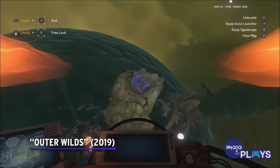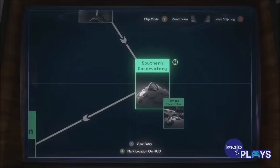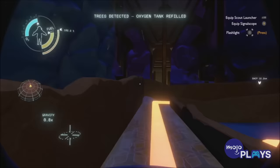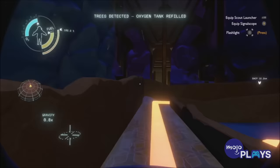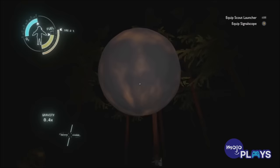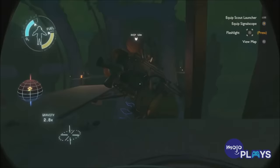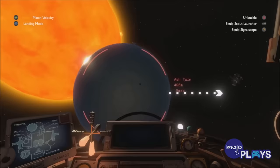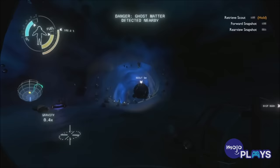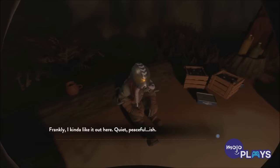Outer Wilds. Mobius Digital's space exploration indie darling may not seem very Zelda at first glance, but it should be right up the alley for fans of Majora's Mask. It places players inside a time loop, with the only way out to explore and learn as much as they can before it resets every 22 minutes, brought on by the sun going supernova. Progressing through multiple loops to avoid being destroyed is certainly reminiscent of the plot to the Ocarina sequel, which also lends it a similar somber tone. But there's also a ton of interesting puzzles to sink your teeth into. Additionally, Wind Waker was cited as inspiration for the game's NPCs, as they'd hint towards alluring areas for the players to explore.